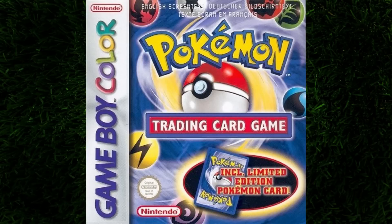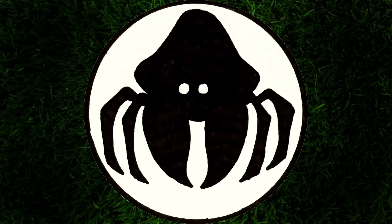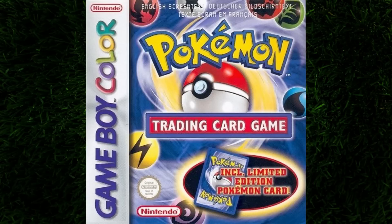Hello my friends, it's time for something different, at least for my channel. That's right, it's time to see if I can beat the Pokemon trading card game for the Game Boy Color using only a team of Paras and Parasect. Why Parasect? I mean, I'm Paraspector, Parasect's my boy, why wouldn't I do this?